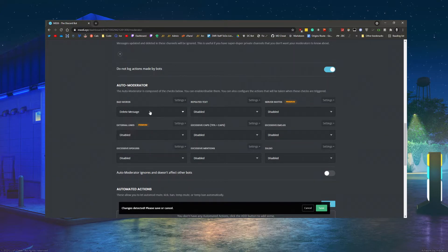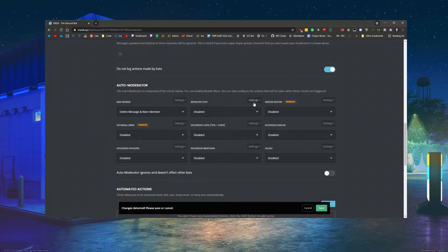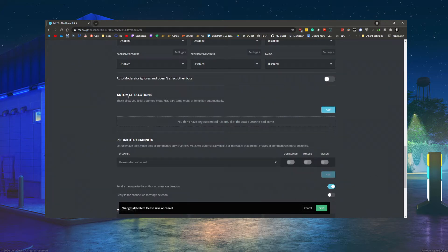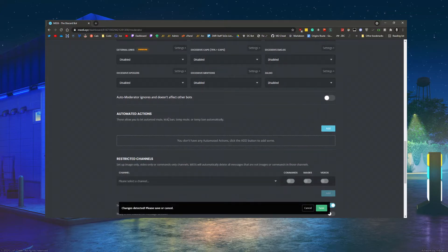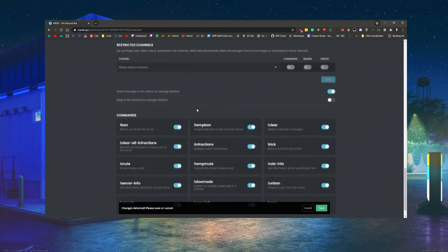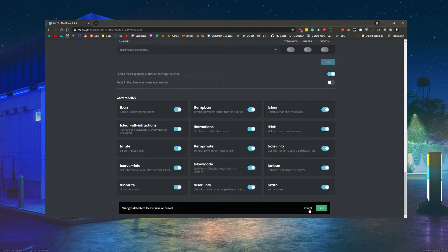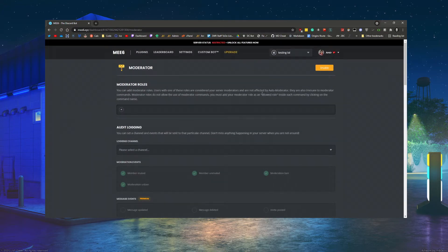These are also moderation-related — you can set delete thresholds and check specific channels, roles, and a list of bad words. It should be pretty self-explanatory. Automated actions allow you to set auto-mute, auto-kick, or auto-ban, meaning if a user triggers these things too many times they can get automatically muted, kicked, banned, or temp-muted. The moderation commands can be denied or enabled depending on your use case.